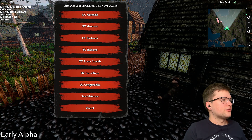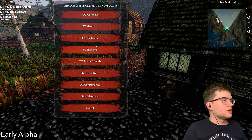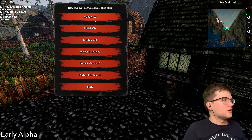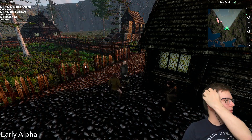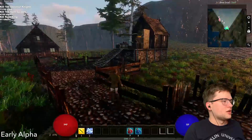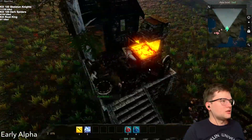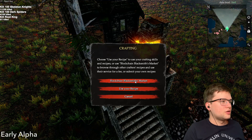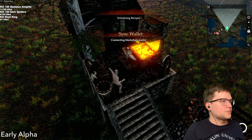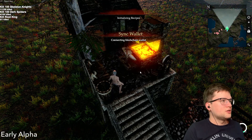You can browse — for example I can look at blockchain materials. There's all kinds of stuff that I can buy on or off the blockchain. And then also over here at the workshop... I can get to the workbench.